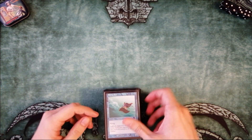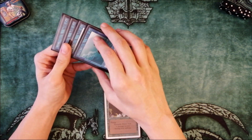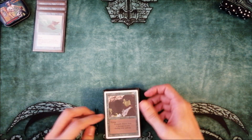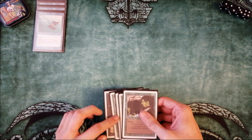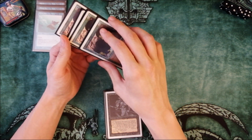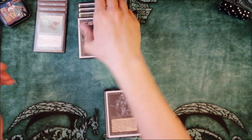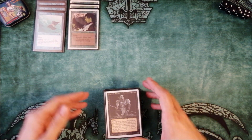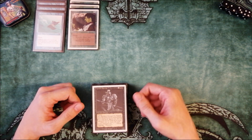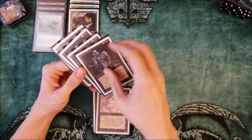Of course, a Flyers deck contains Flying Men — a 1/1 for 1 mana. This guy can deal a lot of damage, maybe 3 or even 5. The second creature is Serendib Efreet — really big, a 3/4 for 3 mana, with a little drawback. The Revised copy has a grey border. Another creature for 3 mana, not as big as Serendib Efreet but can disrupt the opponent's hand — it's really good. That's Hypnotic Specter.